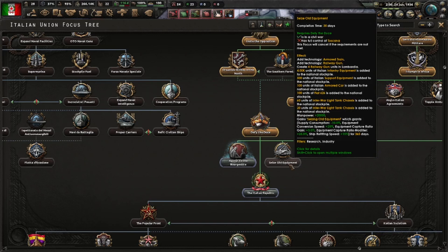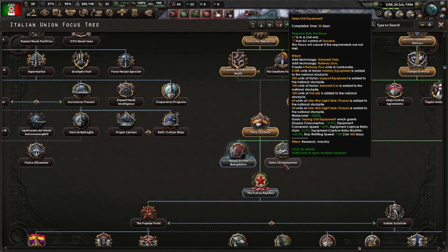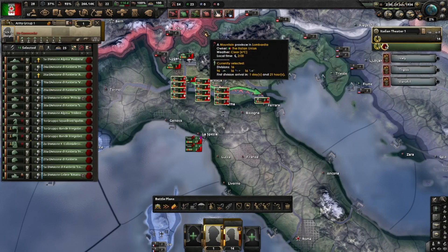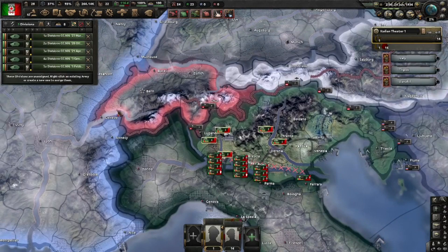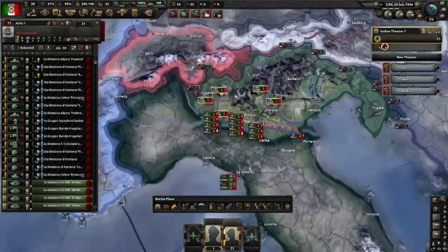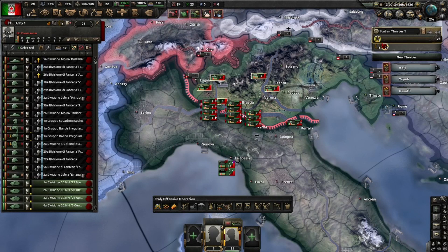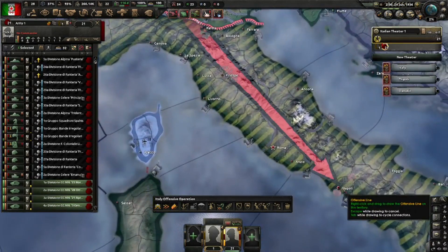Seize Old Equipment — just look at this: add technology armored train, add technology railway gun, create four railway guns. The rest is just gravy, but getting four railway guns for free that would ordinarily take you like two years to build — it's just awesome. We have 16 units remaining of the originals and we got five new militias — just add them to the army. Delete the fallback line and set a new order just here. My advice is don't use the arrow — it's just for planning bonus.